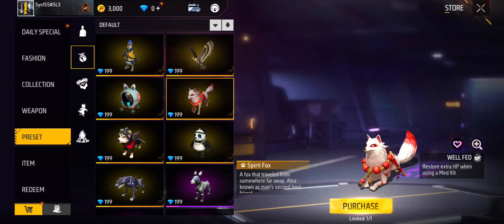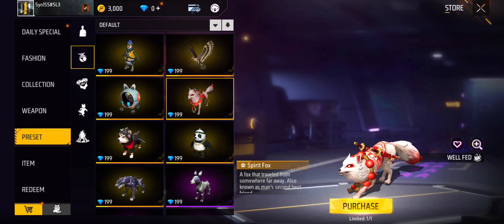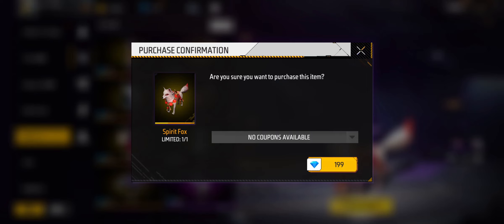Download it to see how it looks before you buy it. If you like it, go to the option Watches and select it. You will need diamonds to buy this Spirit Fox.